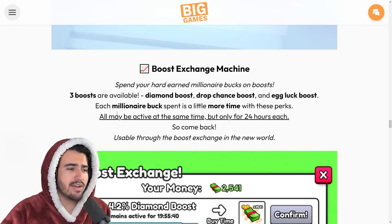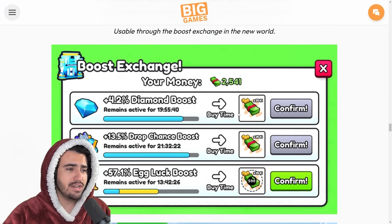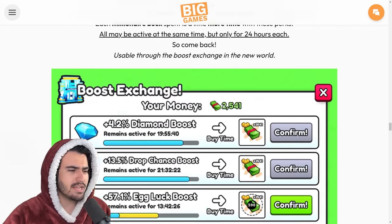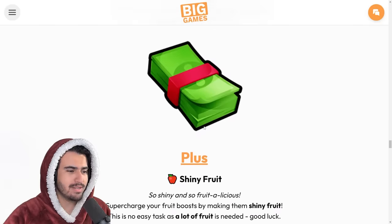Next up we have the boost exchange machine — you can have all three active but only for 24 hours each, so you must come back. It's just another boost method we can use in the game. The millionaire bucks drop only in the new world, so it's just an item drop and we should be getting a lot of it.